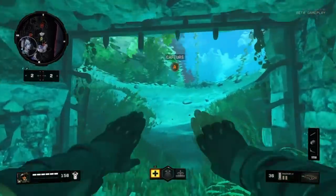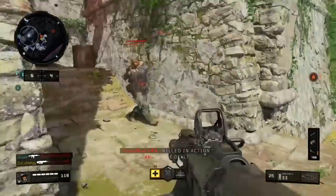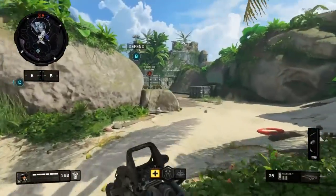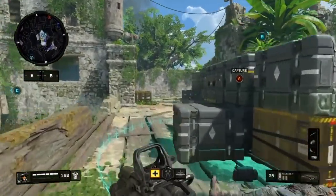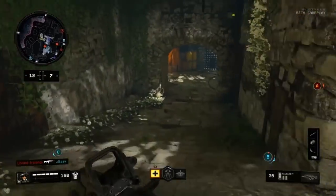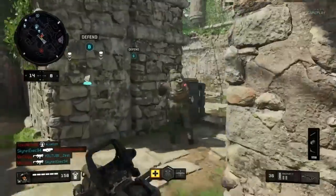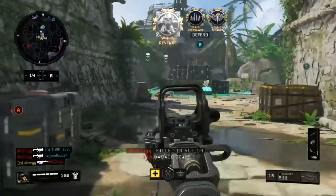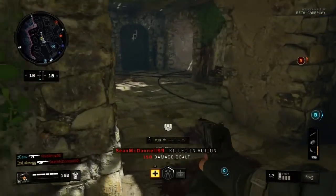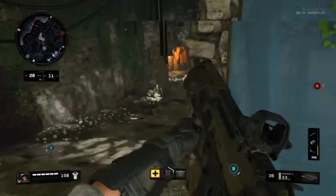The most important tip is getting the right sensitivity. Black Ops 4 has two sensitivities — vertical and horizontal. Personally I keep them the same, though some people set one higher than the other. The ideal range for me is somewhere between five and eight. I play on seven-seven in Black Ops 4, and I played seven-seven in World War 2 as well.